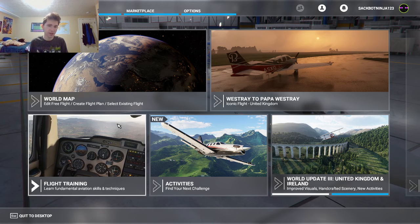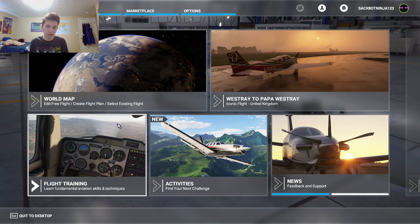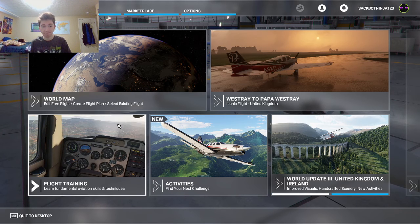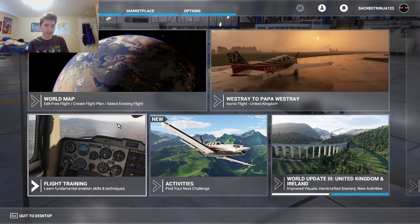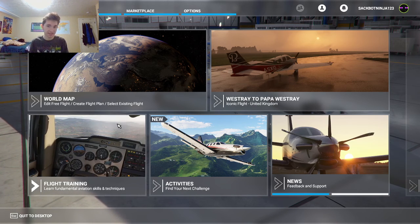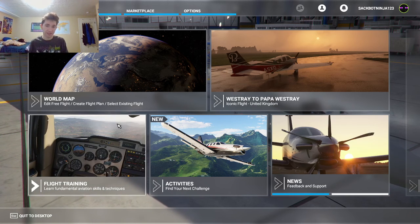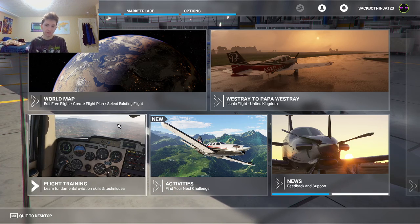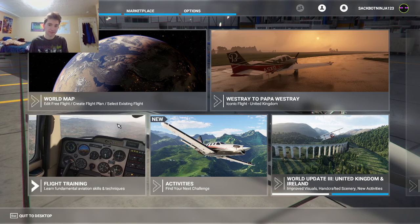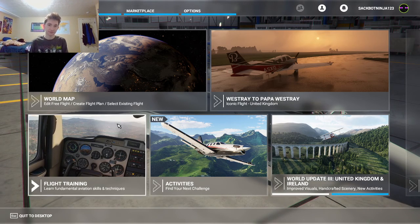There's some stuff I'm not sure was there, because they used to not be there. They did look a little blurry, and I have it on full, highest graphics settings. Maybe it's just my graphics card. But when I did crash into the ground, some of the buildings looked really high quality before I died.